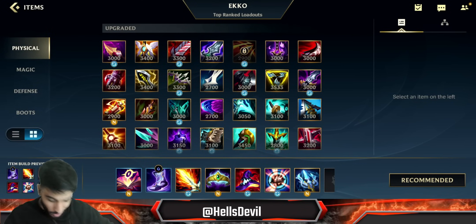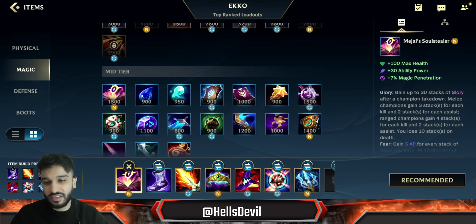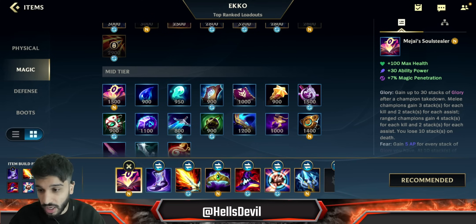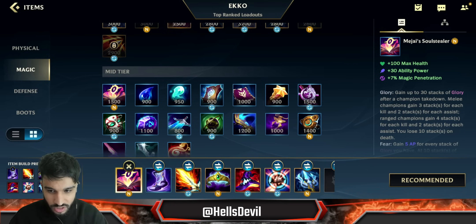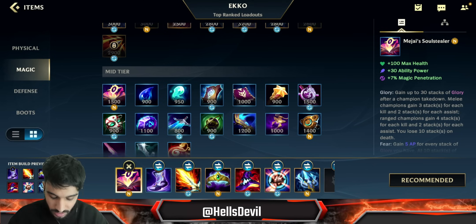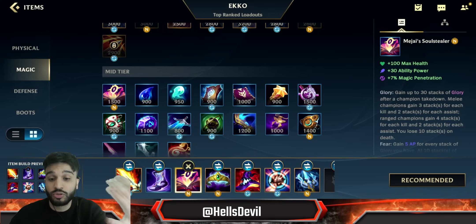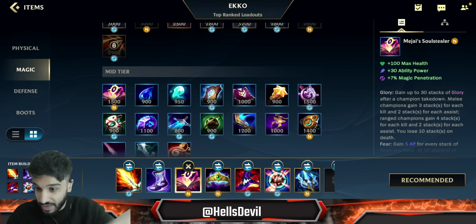The number one thing is the Soul Stealer. I remember when I was streaming and testing this item — I told you guys this is probably going to be a mid-game item, something you get when you're snowballing to keep snowballing harder. On Echo, however, it's not that. On Echo, you can pretty reliably build it as your first item. I still recommend you get this item because it's going to bring your Echo to the next level and adjust your playstyle towards this meta.